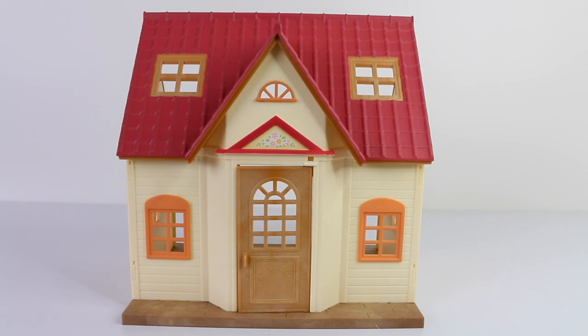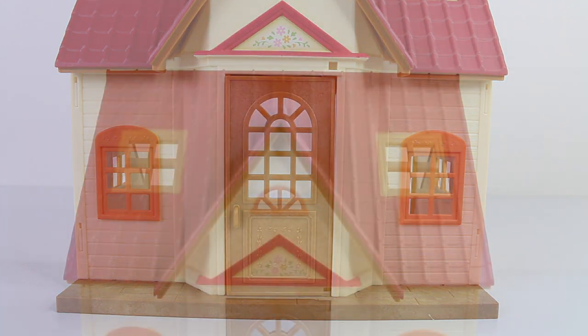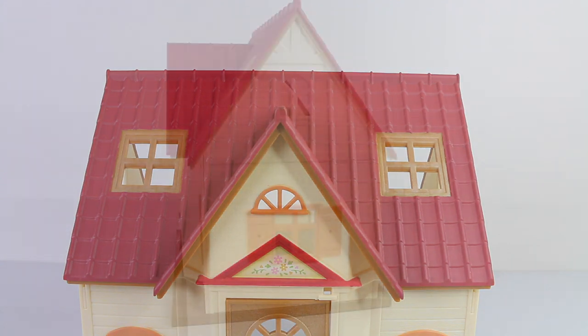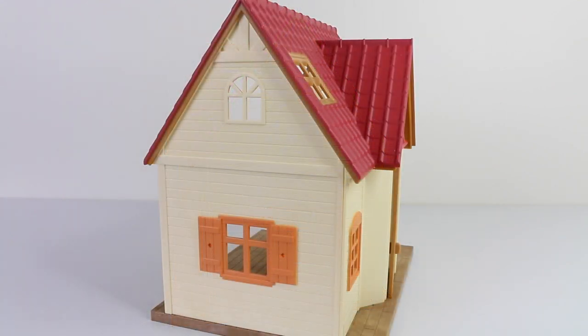Here's our super cute cozy cottage out of the box. On the bottom story we have two orange sash windows as well as a door in the center, which also opens and closes. On our red roof we have two dormer windows. Around on the side of the house we have some more windows — one on the bottom with shutters and another one at the top — and we also have the same ones on the other side.